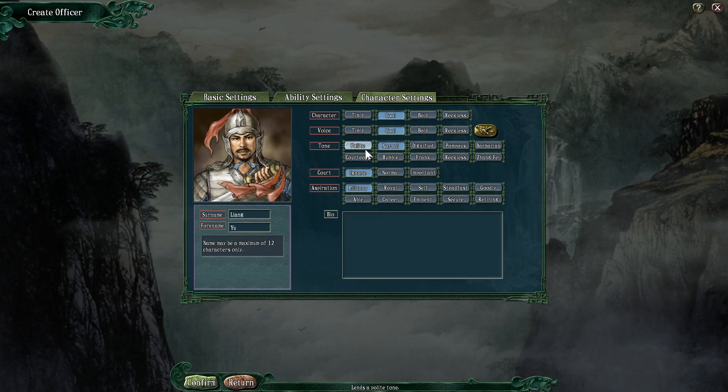You've got tone, which is a minor one — this basically affects how your character speaks in text boxes and how it relates to other characters. It's kind of flavour. You've got many things from your curt years to your more warrior types — to Zhang Fei. Zhang Fei is a thing here, folks. Would you describe yourself as having a Zhang Fei tone? Only on a bad day. Should be noted these options are a bit different if you have a female officer — I'll show those off in a moment. We're going to be humble — lends a modest, humble tone.